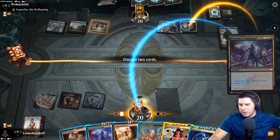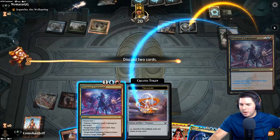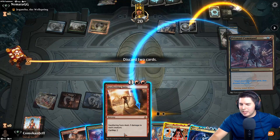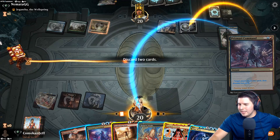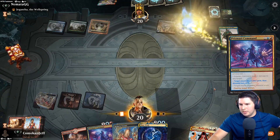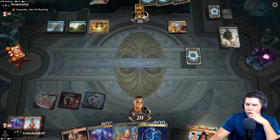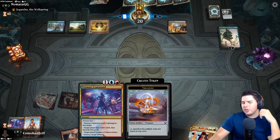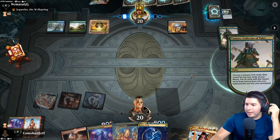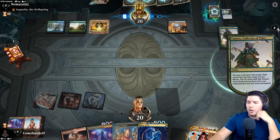Sweltering Suns is pretty good. Prismari Command lets us destroy more artifacts - it does kill a Karn and other stuff. Let's get rid of Sweltering Suns. We're kind of going in for just disruption with Prismari Command for the next turn, then Time Warp and hopefully find the pieces we need to combo off and go off again.